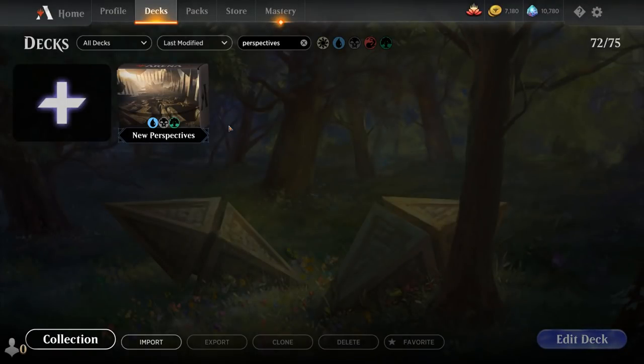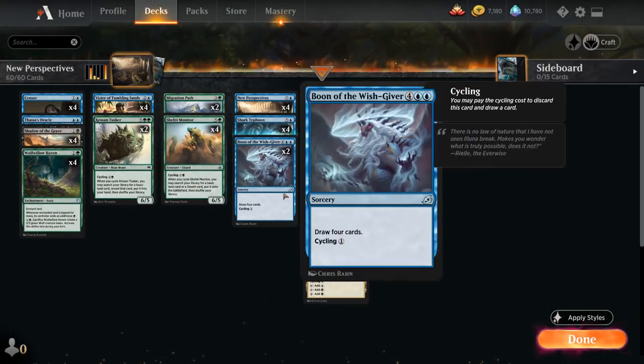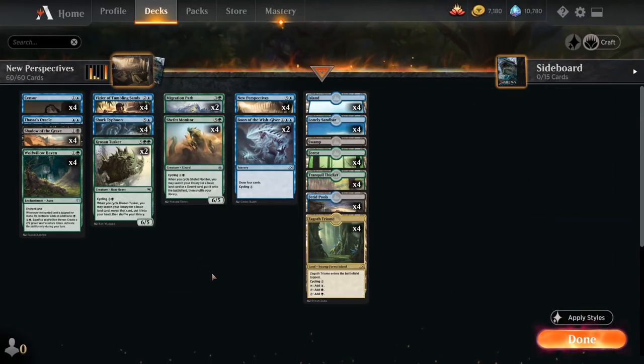Hello and welcome to another historic gameplay video. Today we're taking a look at a Sultai New Perspectives combo deck, as voted on by my supporters on Patreon. The deck is a cycling combo deck featuring a ton of cards from throughout Magic Arena's history — cycling cards from the Anthology expansions, as well as from Ikoria and Amonkhet Remastered.